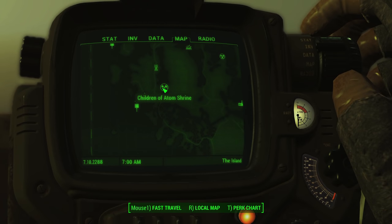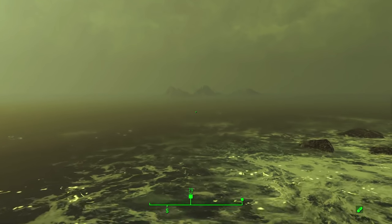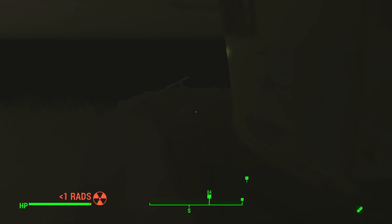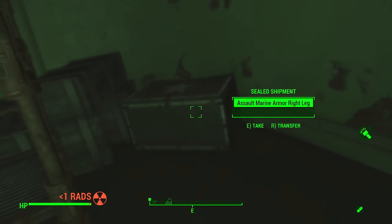The next shipment location is off the southwest coast near the Children of Adam Shrine — that's the closest landmark. If you've already been there, you can fast travel there, and then head out about 75 meters off the coast. Once you hit this area, go under — it's inside this sunken ship. Again, your flashlight will help you find the shipment box, and you'll find both of the legs in this container.